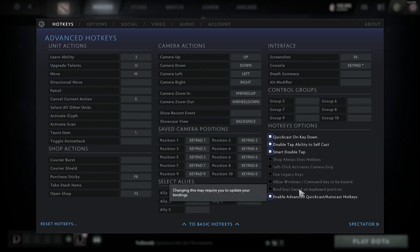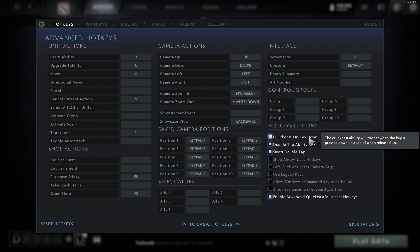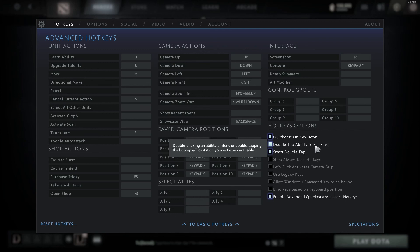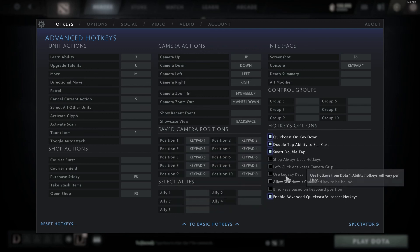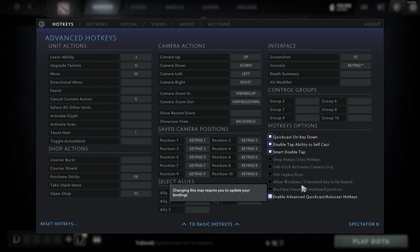The last hotkey options — quick cast on key down, double tap ability to self cast — all of that is important to have. Obviously don't use legacy keys, you don't want that enabled at all. Left click to activate camera grip: you can use this instead of middle mouse button if you want. I would suggest using middle mouse button, though the only thing is I've already gone through about three mice because I've actually broken the middle mouse button from clicking it so much. And then obviously we talked about enable advanced quick cast and autocast hotkeys.